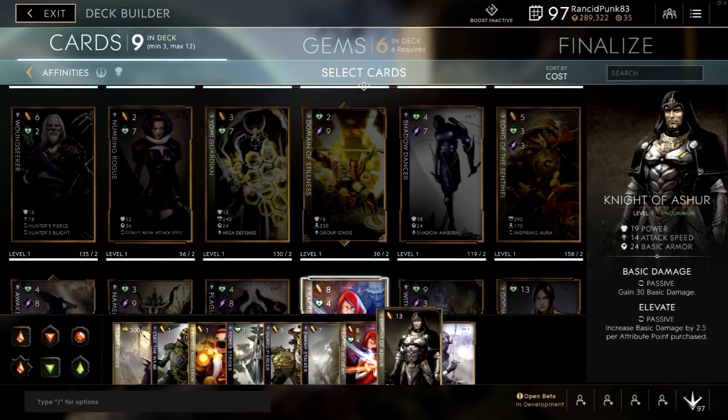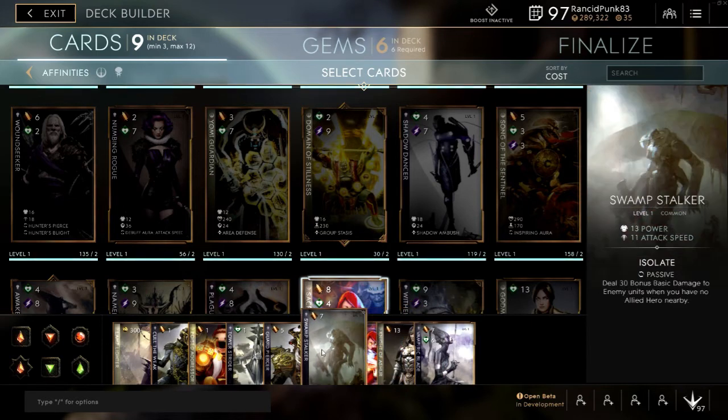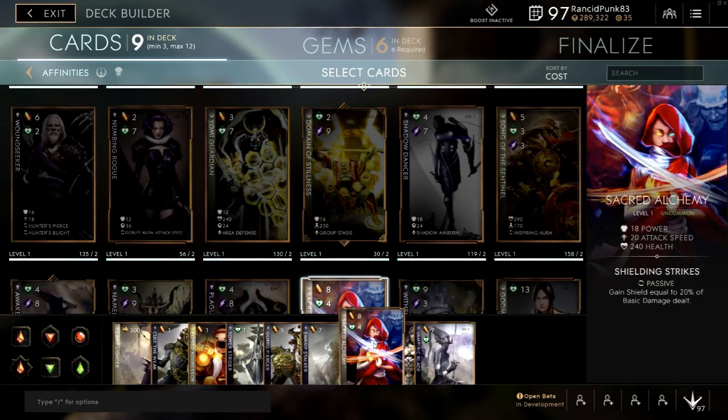The actual full build starts with Swamp Stalker, which gives you 30 bonus basic damage if you are on your own — and as an offlaner, most of the time you will be. Then we have Sacred Alchemy: gain shields equal to 20% of damage dealt, plus a bunch of power, attack speed, and health. It's a great card.